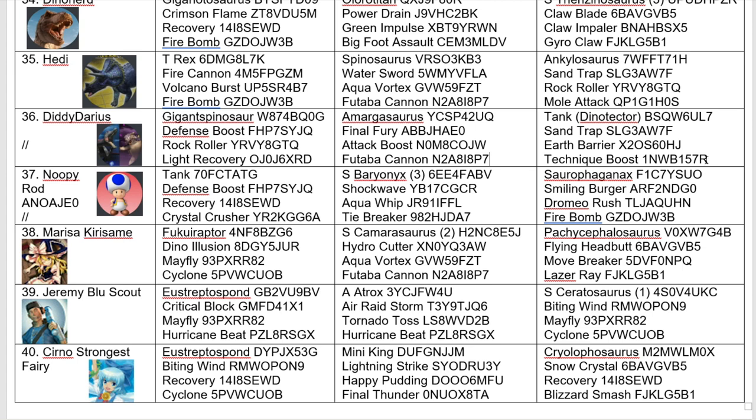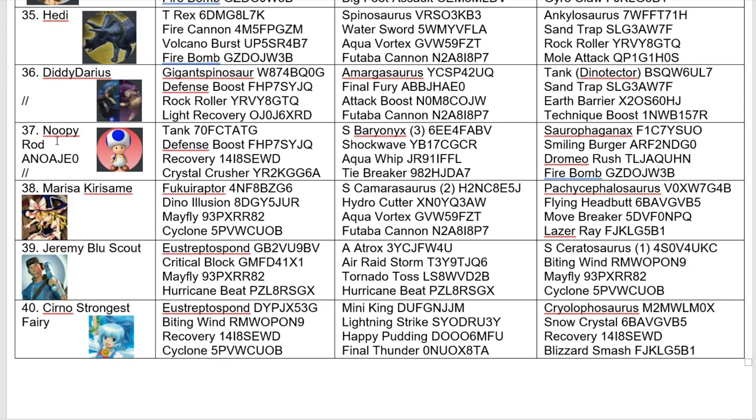Tank Dino Tector is Dino Tector — I'm not sure it needs the technique boost, but I suppose they just want to play it safe and make sure they get off Sand Traps and Earth Barriers. We've seen in previous tournaments where things like Omega Eokark won't get off Heat Eruption, Flare Sword, or Vault Burst even with high technique — so better safe than sorry. And yes, we have another returning top 8 combatant in Nopi, coming in with that tank that served them so well last time with the exact same moveset. But this time they've gone with Super Barry and Surofagonax — a bit more attacking instead of resilience. Nopi could be one to watch; always seems to do well.